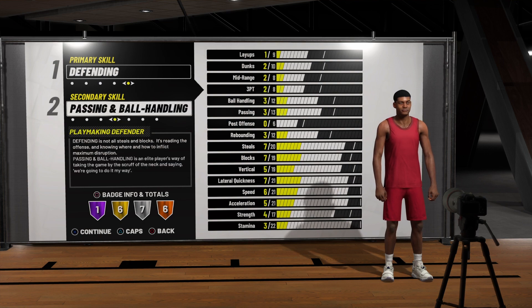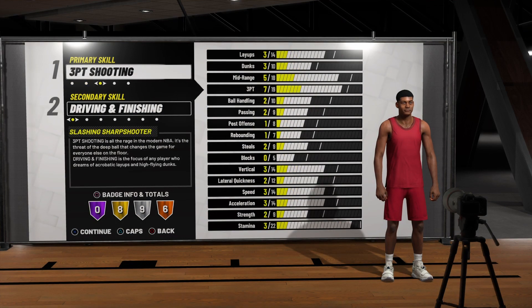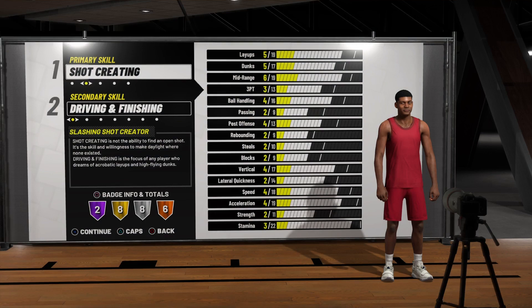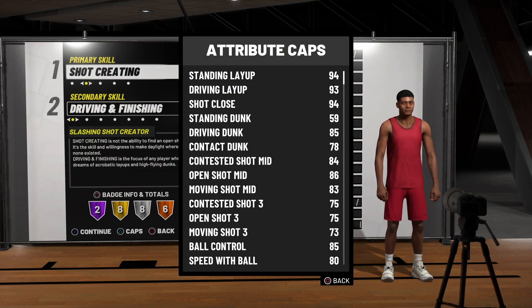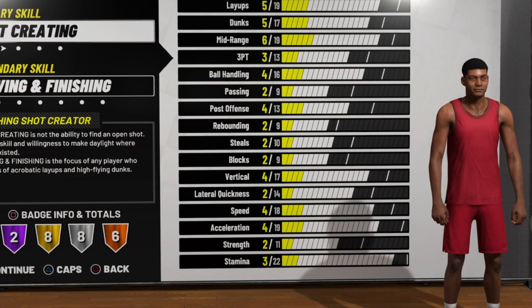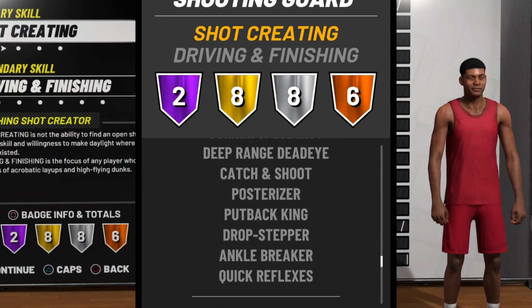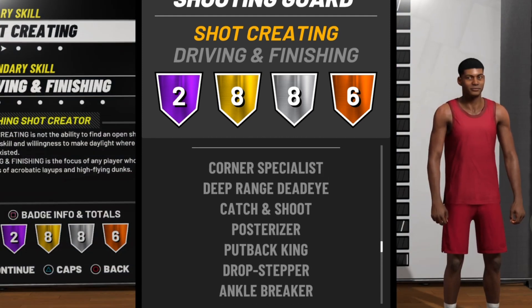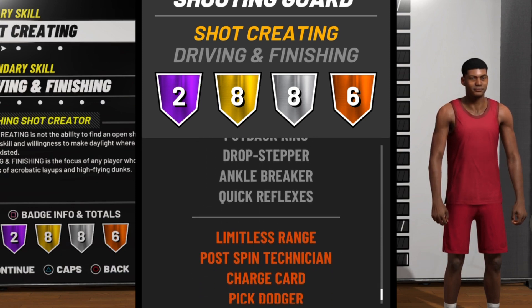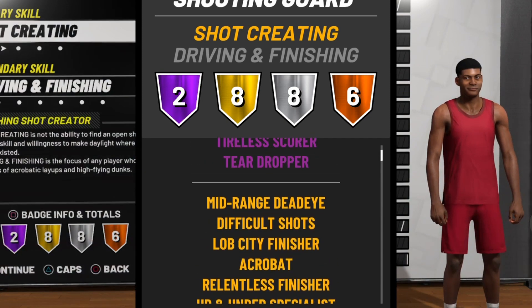Number four is the Slashing Shot Creator — a very well-balanced build. They can shoot and they can definitely dunk. Let me show you: silver Posterizer, silver Ankle Breaker, Put Back King, Catch and Shoot, Deep Range Dead Eye, Corner Specialist — so you can drop people too as a slashing shot creator.